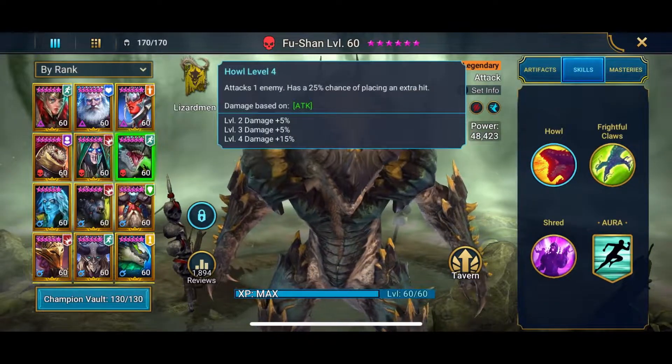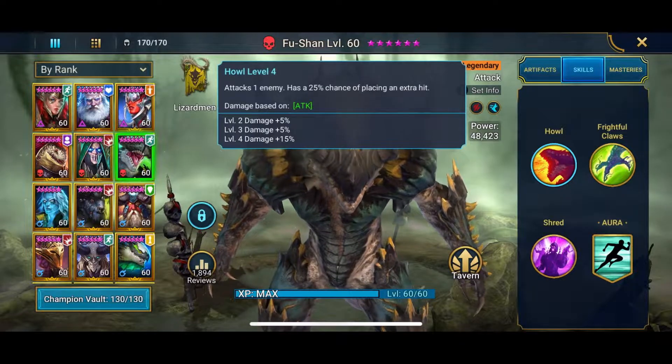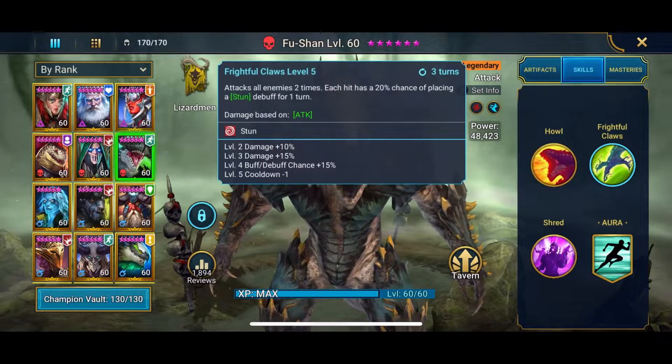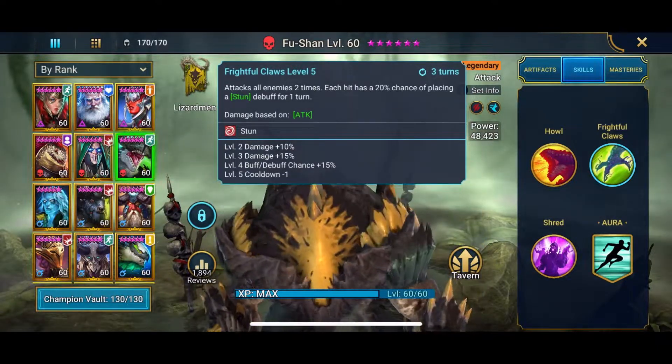Let's check over the skills. Skill 1: attack one enemy, with a 25% chance of placing an extra hit — already booked up. Skill 2: attack all enemies two times, each hit with a 20% chance of placing a Stun debuff for one turn — already booked up.